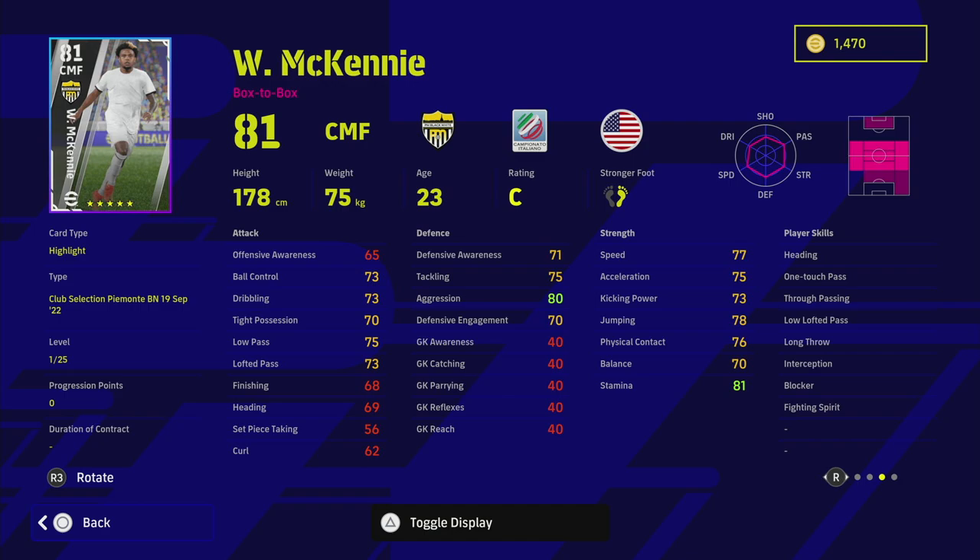McKennie has 25 levels to go, which isn't bad. You can get his speed, acceleration, and passing quite high - up into the mid-80s - and he does have some nice player skills. But there are just so many better center midfielders out there at the moment that you don't have to spend a lot of money to get a fairly beastly center midfielder.